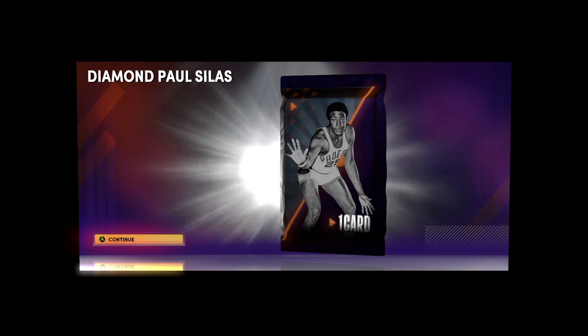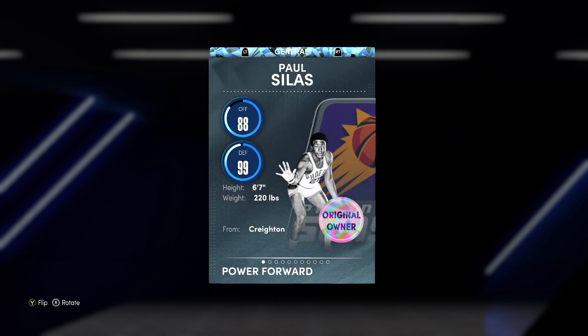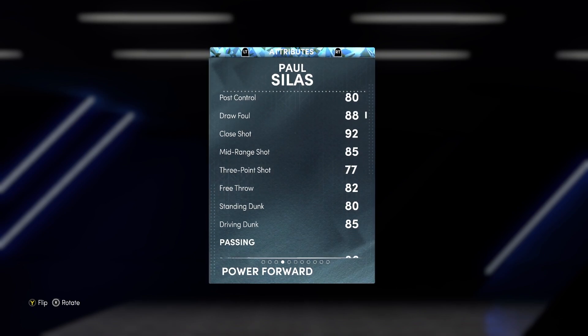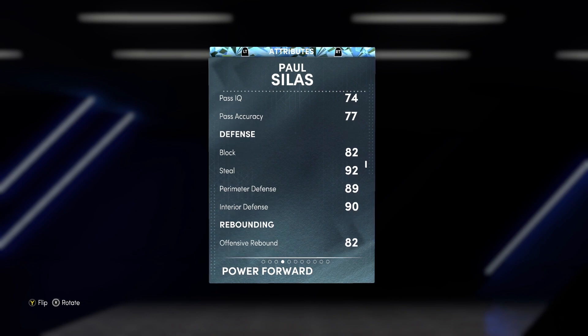We did end up getting Paul Silas for our team. In this video we're going to go over his stats and badges, look at him in freestyle to show off some animations, and then hop into a tripled-up online game. Looking at Paul Silas's stats: he's a power forward / small forward, six foot seven. He's got a 92 close shot, 85 mid-range, 77 three-pointer, 85 driving dunk, 86 ball handle, 82 block, 92 steal, 89 perimeter defense, and 90 interior defense. That's where Paul Silas definitely takes over games — on the defensive end.